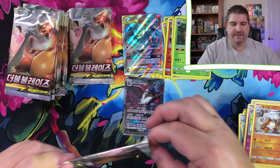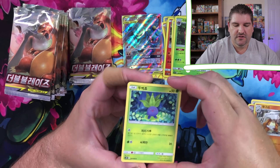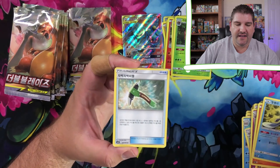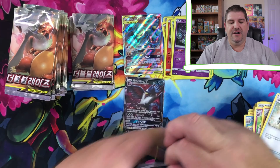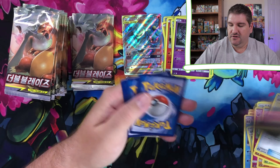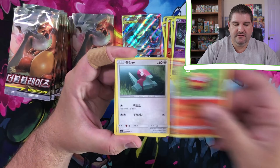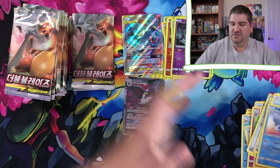There it is. Okay! An Oddish, Poliwag, Mewtwo - but that is the holo. There's a Venonat, a Porygon, Rock, Dewgong.